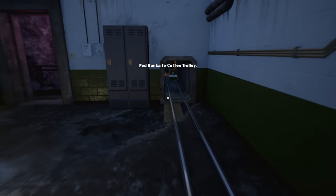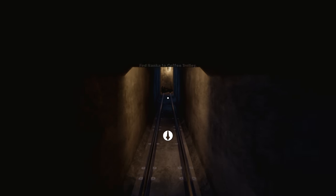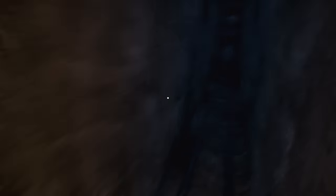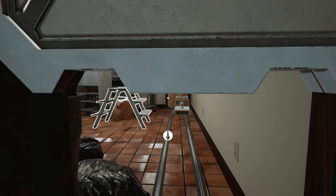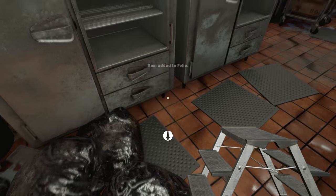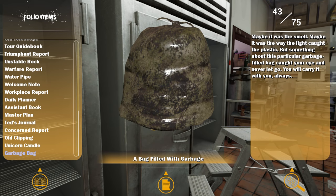There we go and away we go. Into the kitchen. Alright, there's something I need - a stepladder! And a bag filled with garbage, because why wouldn't you need a bag filled with garbage? Maybe it was the smell, maybe it was the way the light caught the plastic, but something about this particular garbage-filled bag caught your eye and never let go. We'll carry it with you always.